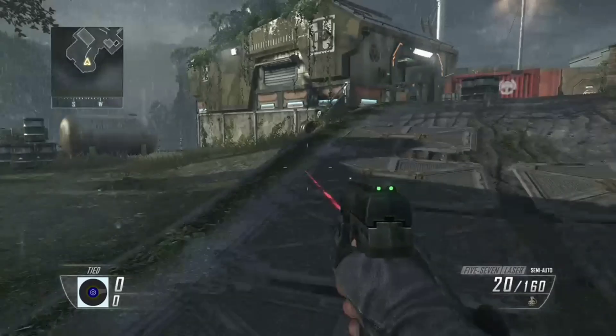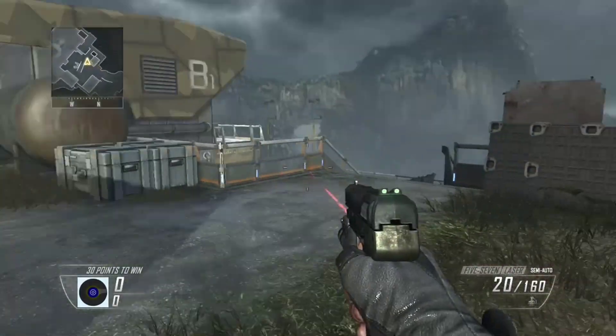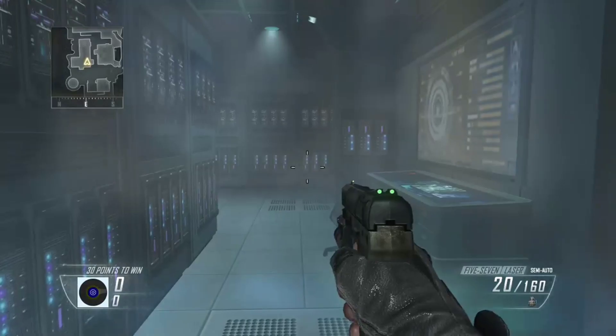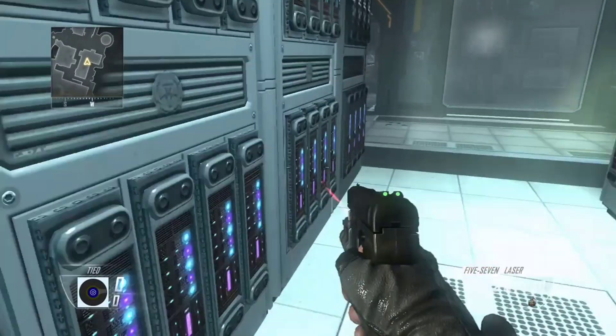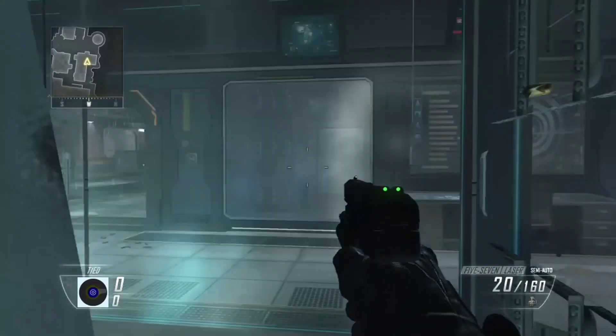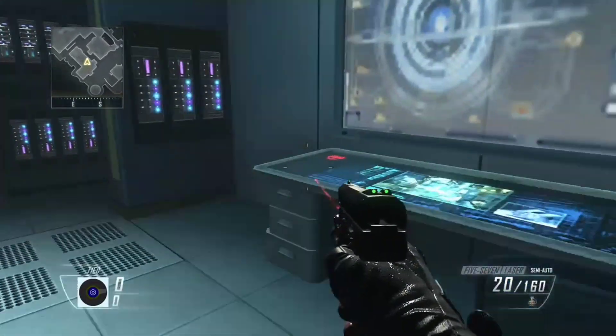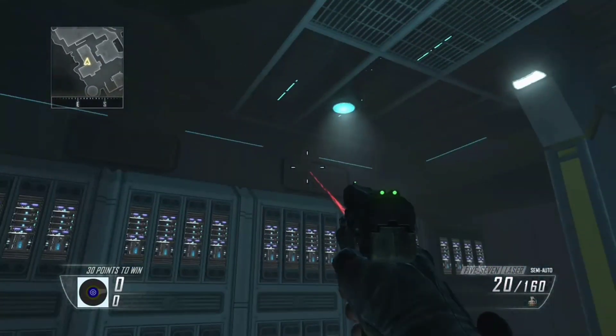Our first map we'll be looking at today is Uplink, which isn't as amazing as you think it'll be. What's behind this glass wall? Well, if we take a look, there's a couple machines in here, but they don't have any collision to them — you can walk right through them. There's not really a purpose to this room other than just appearance, but at least we got something here.